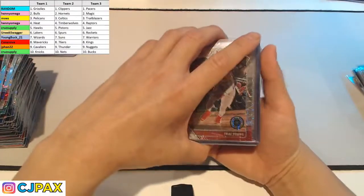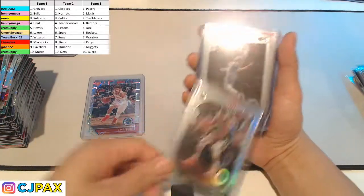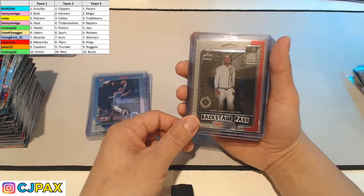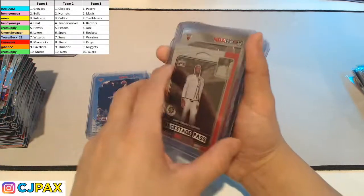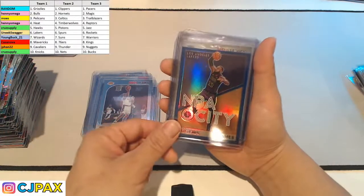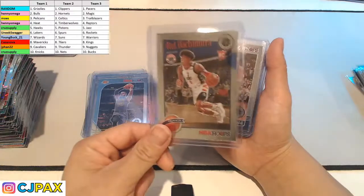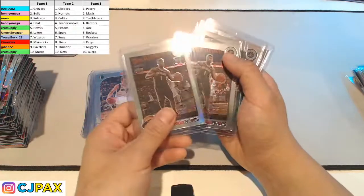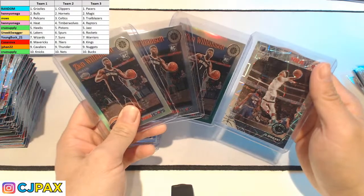Let's do a hit recap. We've got Trae Young Mojo, Giannis Silver, RJ Barrett, Kawhi Leonard Backstage Pass — this is really cool, it's like an actual pass. Coby White, Talen Horton Tucker, LeBron James NBA City, Bazley Silver, LeBron James again. We did hit a Rui Hachimura NBA Hoops Tribute, Luka Doncic Silver — that's a low-key nice hit — and three Zion Williamsons, and a Mojo Ja Morant.